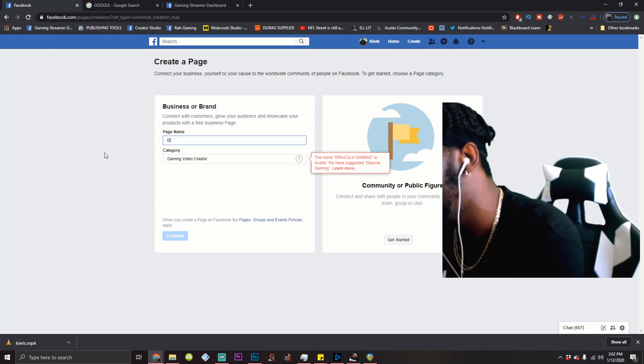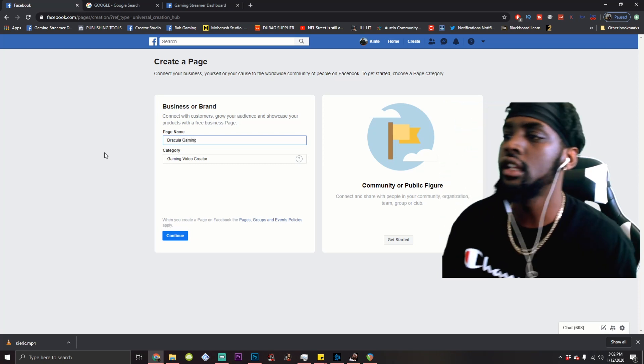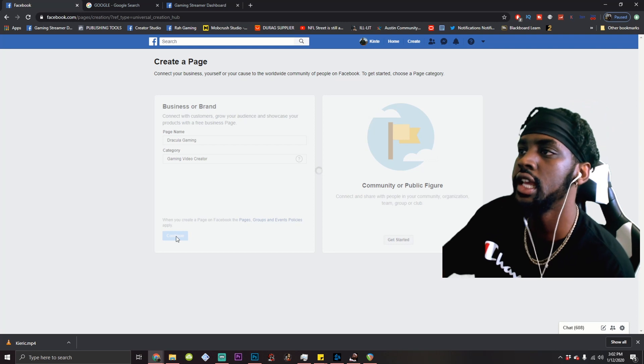You can't put all caps in the page name. So don't put all caps. Dracula Gaming — let's go. Hit continue. Easy.